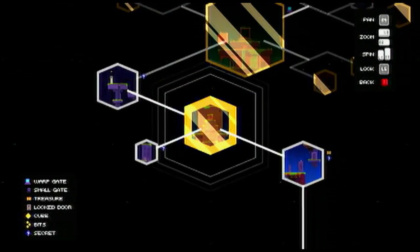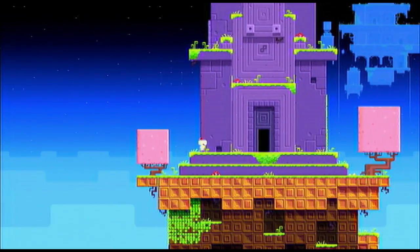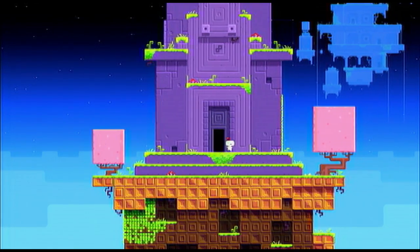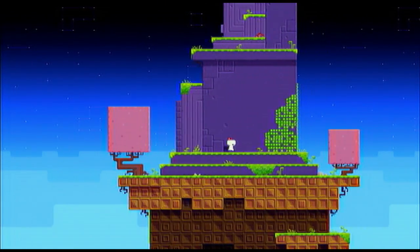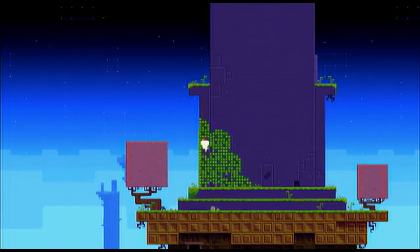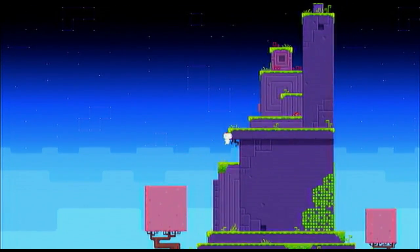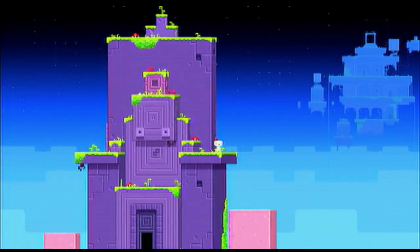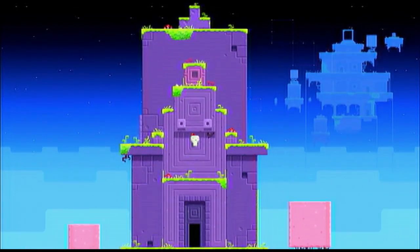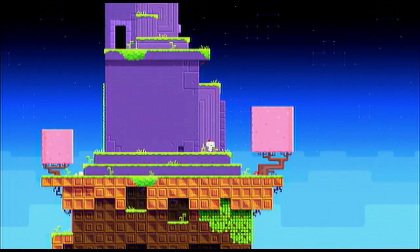Zoom in over here — we have some stuff that we need to solve here anyway, so I'm not really that bummed. Let's climb up this. I'm supposed to jump — I think there is a door over here, or there is this... whatever that means, I don't know what that is.